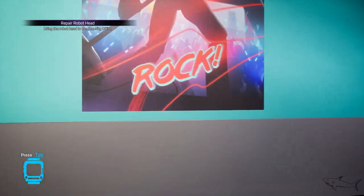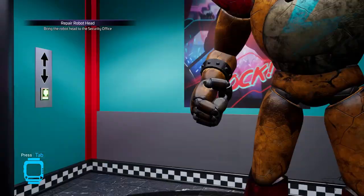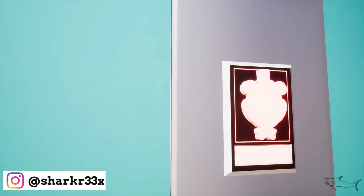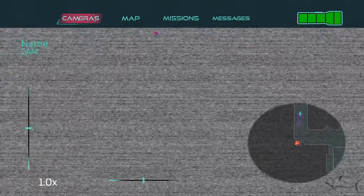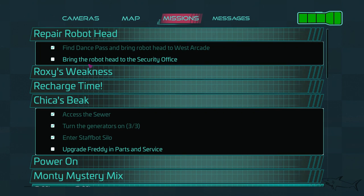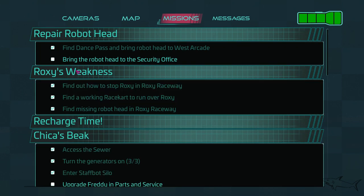We have to go to the security office. This is the way to do it. If you don't know how to reach this area, I have a previous video where I showed you how to reach this point. Take the elevator, go up, and let's wait.